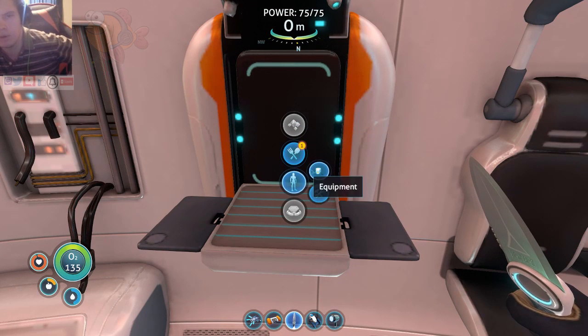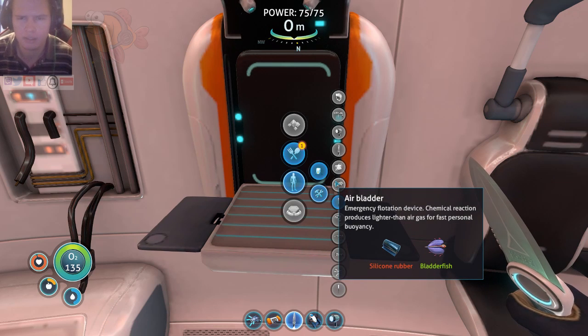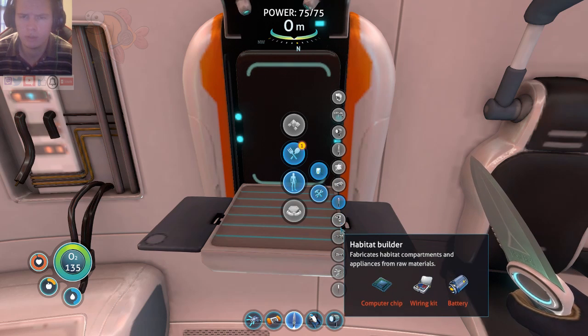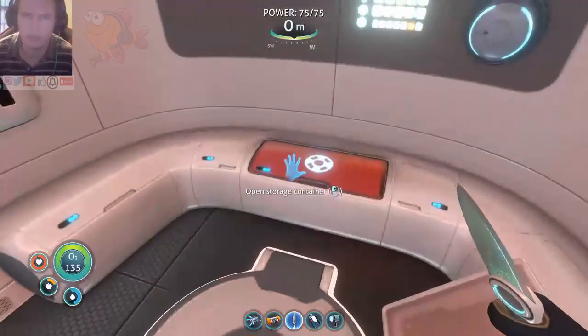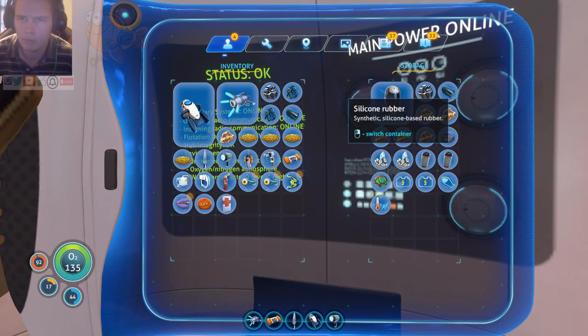So we need... no, not tools, we don't need that. Battery and titanium. Solar power — solar power. Let's see what else.